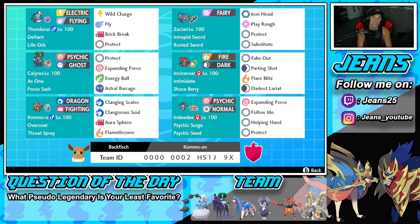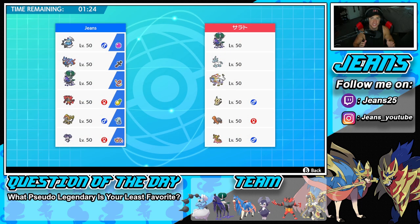We're looking to get some wins with this Series 12 Kommo-o team. It's the end of the month, which means it's the end of the season, and I am ranked around 3,000 in Master tier. I just got paired up with somebody who's 201 in the world - that is a big gap. We're going up against a Shadow Rider Calyrex team with Solgaleo, Glaceon, Mimikyu for Trick Room, and he also has Torkoal and Gastrodon.